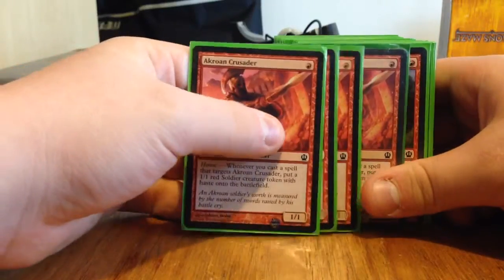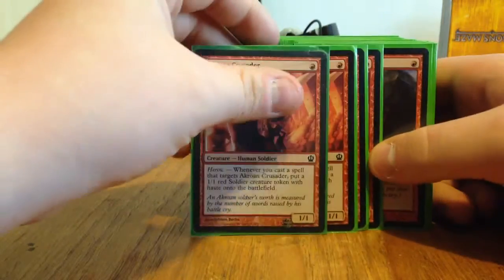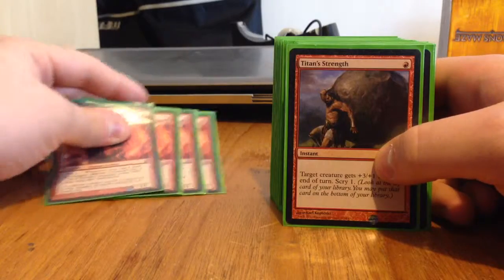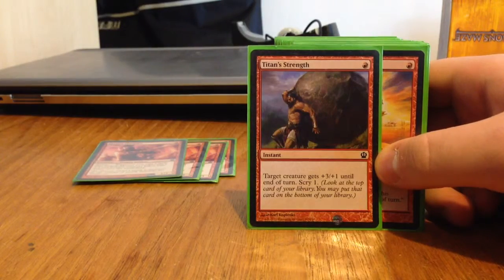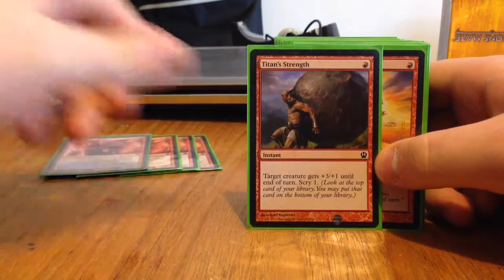I don't use this deck much because it normally wins and it gets a bit boring — but that's just against my friends. We've got Titan's Strength. It's a one-drop instant: plus 3, plus 1 until end of turn, and Scry 1. The Scry is pretty nice, but plus 3, plus 1 is such a nasty combat trick.